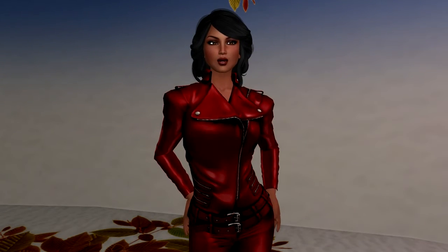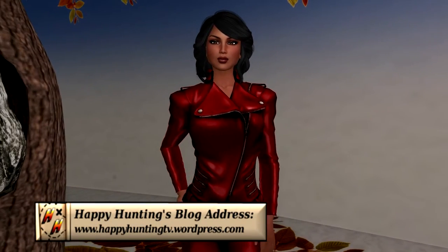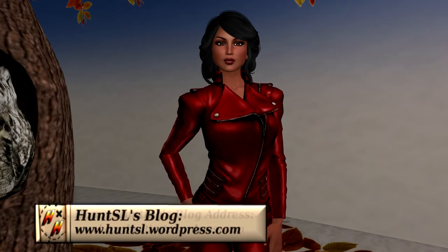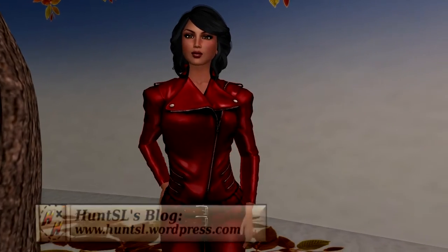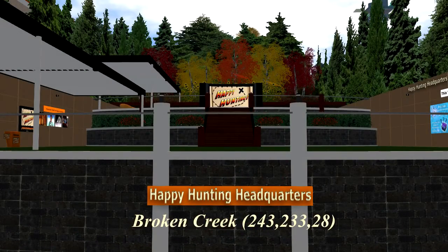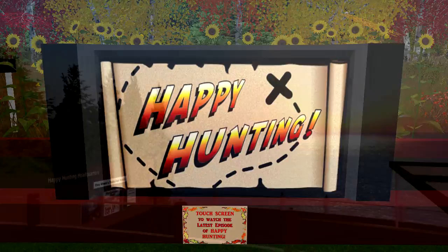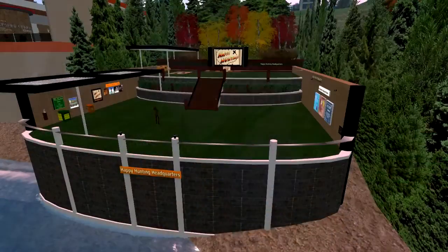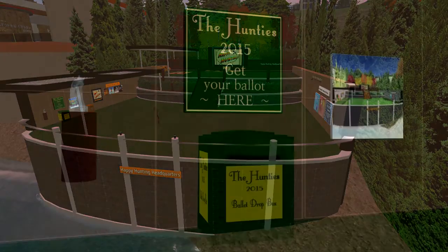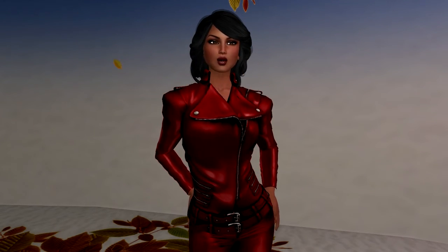That wraps up Happy Hunting today. Watch Happy Hunting every weekend on HappyHuntingTV.wordpress.com, HuntSL.wordpress.com, TreatTV, and on A View TV. Come visit our Happy Hunting headquarters in Broken Creek. Check out the viewer for our latest episode on the Upper Terrace, or enjoy the ocean view. You can also pick up your ballot for the 2015 Hunties Award on the lower level. Some of your favorite stores have the Green and Gold Kiosks also. Fill out the ballot, then bring it back to the Hunties mailbox and drop it in.